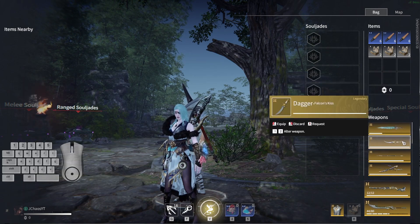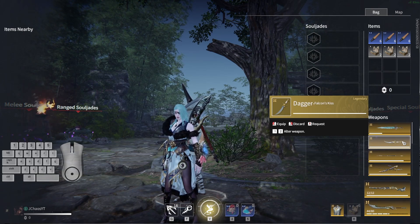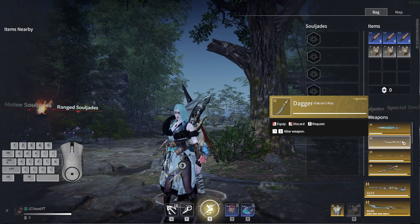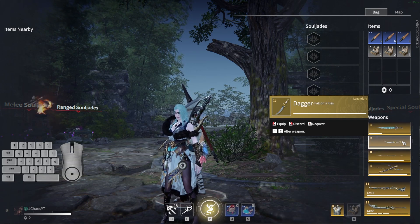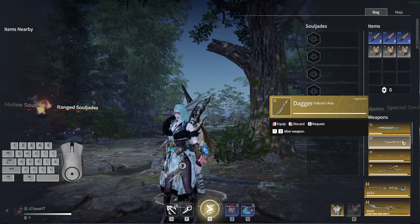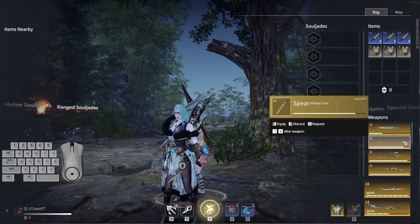Now since I've talked about all the weapons, let's talk about the actual current meta. I believe all weapons in this game are viable if you know combos, can hit confirm, and can play at a high level. I have two different tier lists: a high-level tier list and a casual tier list. High level: number one is the dagger, number two is the greatsword, number three is the longsword, number four is the spear, and number five is the katana.